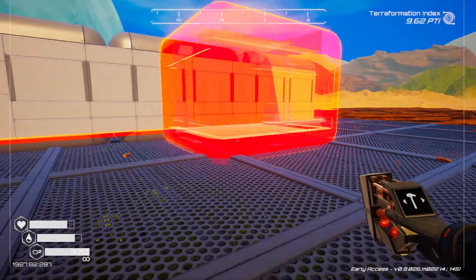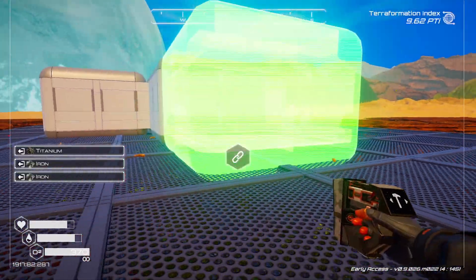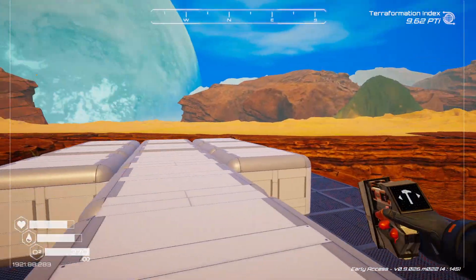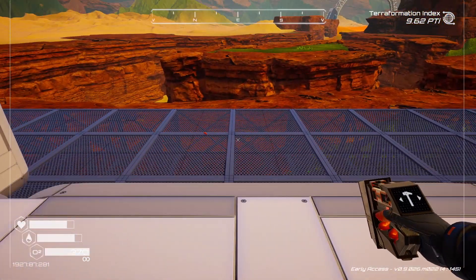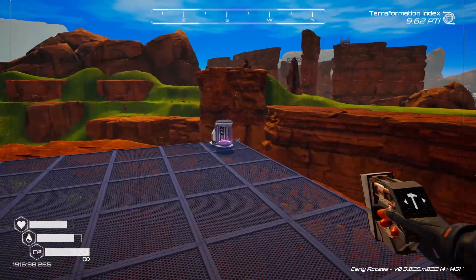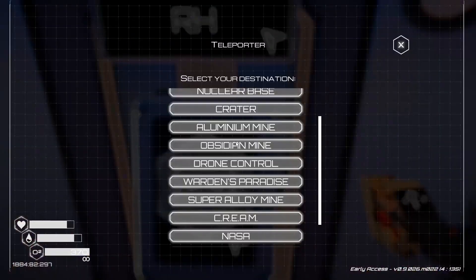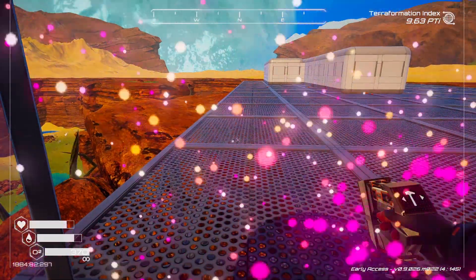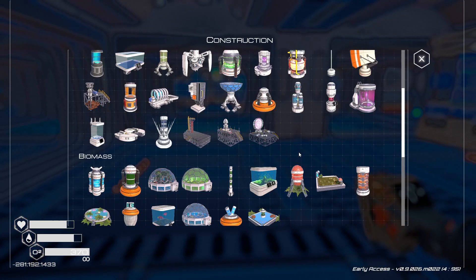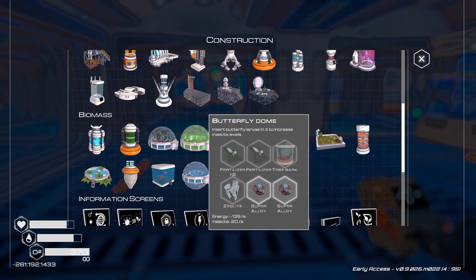Let's put down some of the center pieces. I'm out of supplies for the next part. I'm wondering — is that enough space for a biodome? Maybe I should build a biodome first just to make sure it fits. I don't need it for terraforming, it's simply so I can have nice trees. Should I add a butterfly dome or a biodome?